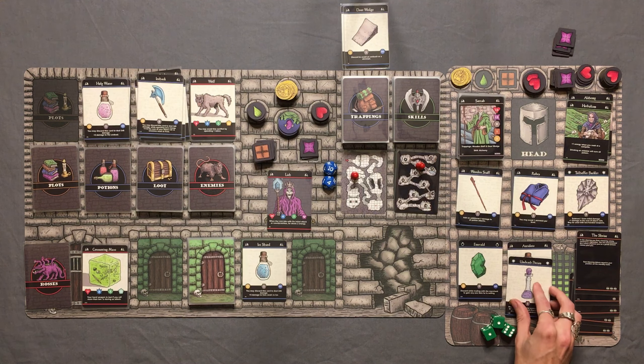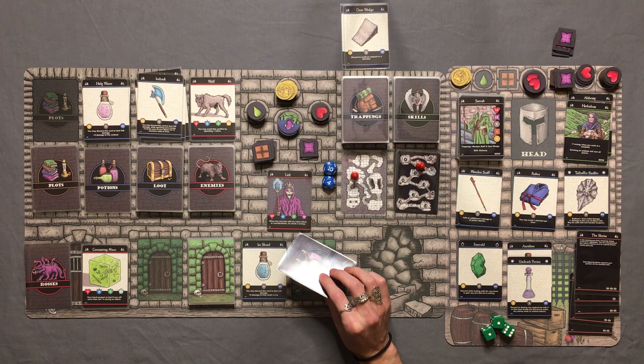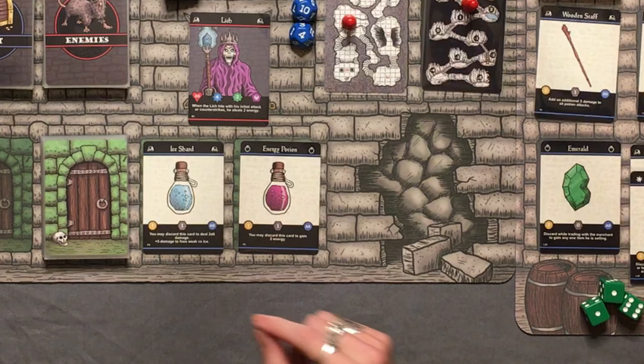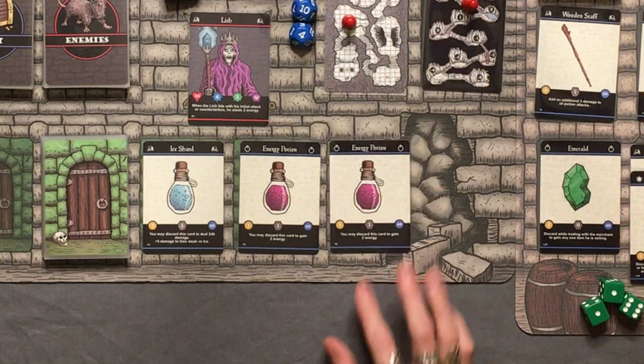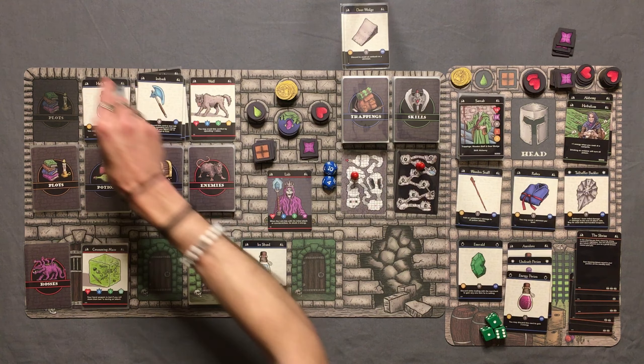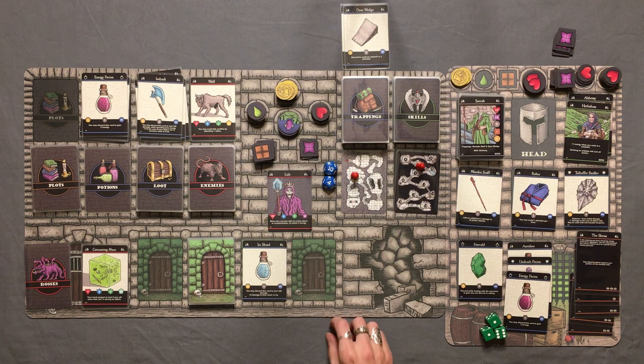We also get a potion — using the alchemy skill, anytime we draw a potion we draw two and pick one. I think I'm going to go with the energy potion. So we get ourselves an energy potion. The lich has been taken down — that means we can move on with Soortab to a level two adventure in the next video.